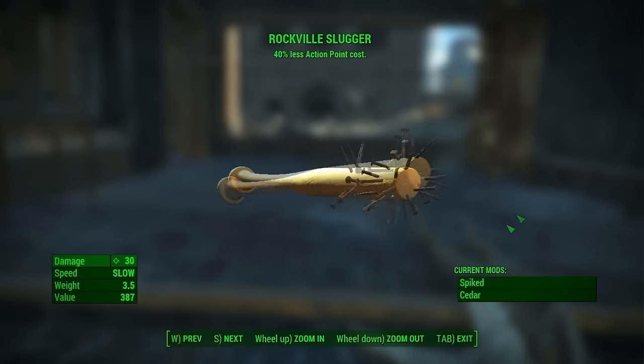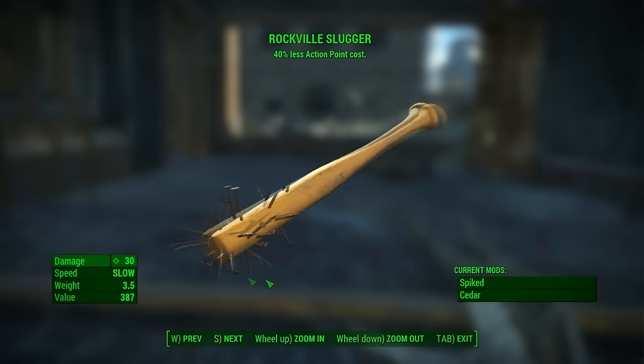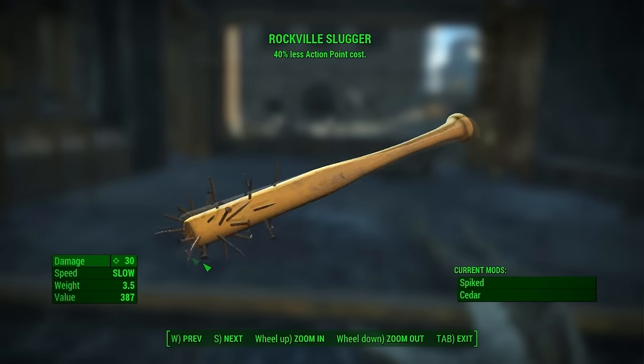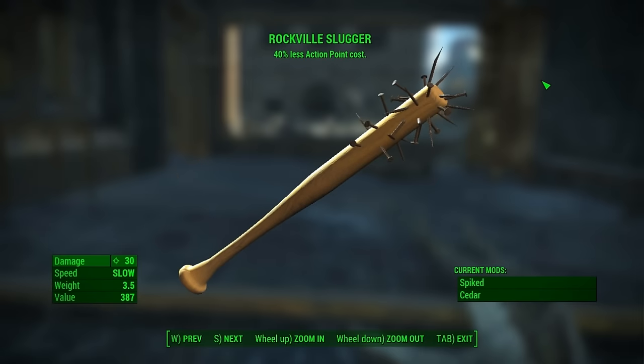The pure base damage is 18 without any perks or skills of any sort. The speed is slow, the weight is 3.5, and the mods that come with the bat are spiked and cedar.